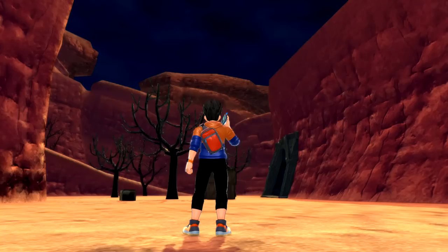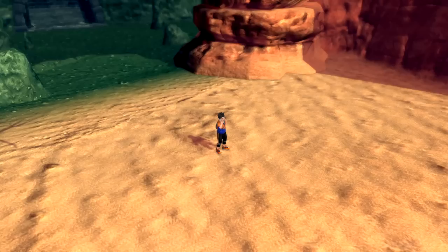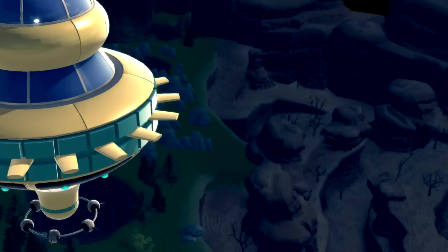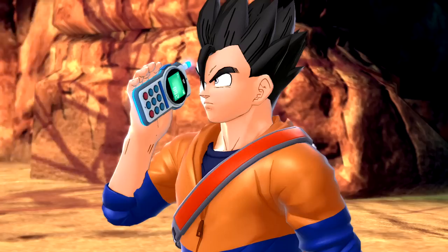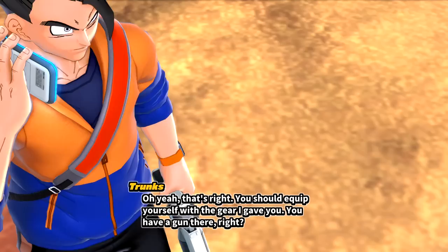A voice comes through: 'Can you hear me? Good to know you're safe.' This is where all the gameplay takes place — another temporal scene. A super time machine and a crate of supplies should already be on their way. Unfortunately, Trunks can't journey out there to join us because the time machine he was going to take needs repairs. Once it's ready he promises he'll join up. So we basically just need to find power keys, escape, and go back to Conton City.